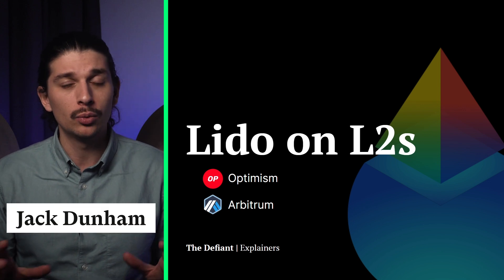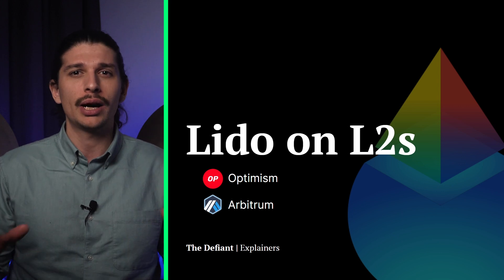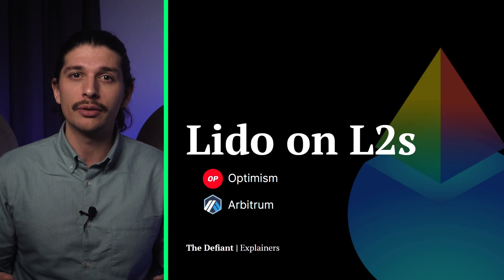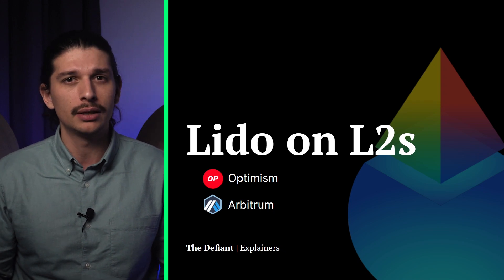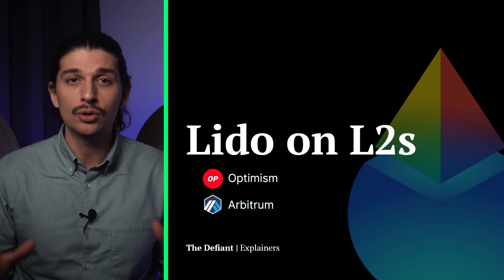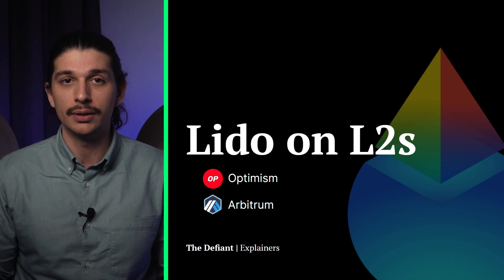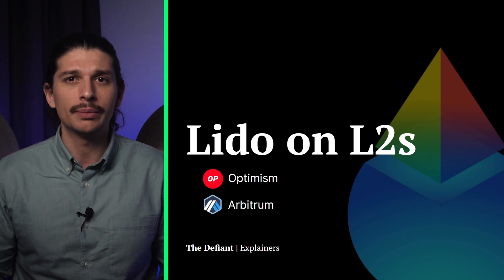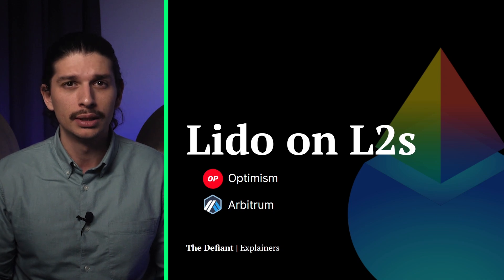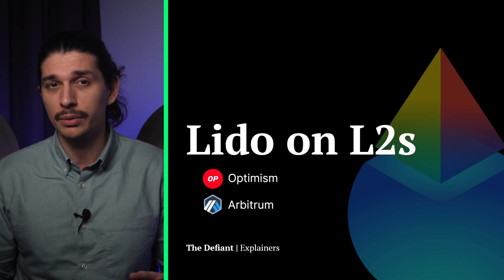Those of you following our channel will remember the weekly tutorial videos where we dove deep into DeFi projects and showed you how to use them with a step-by-step guide. Now we're bringing them back in the form of sponsored content, meaning that this video was commissioned by Lido, but it was researched and created by the Defiant team while maintaining our standards of objectivity. Today, we're going to be talking about Ethereum's most popular liquid staking protocol Lido and how you can use its tokens on Layer 2 blockchains, Arbitrum and Optimism.